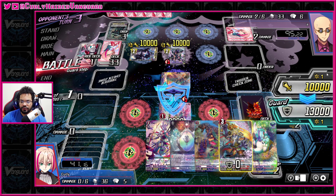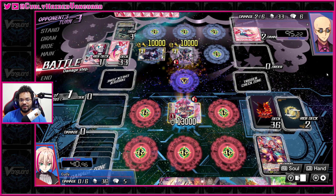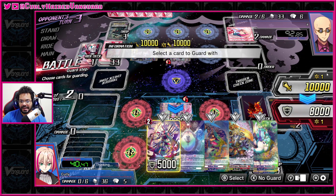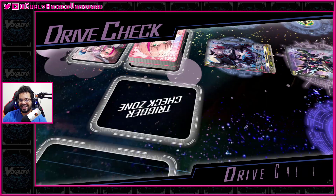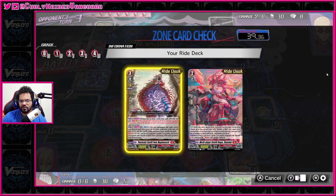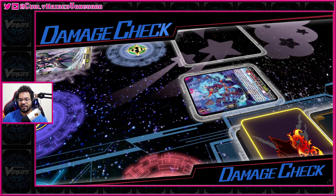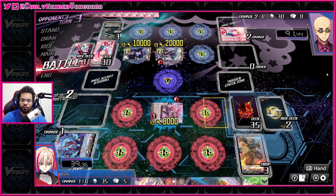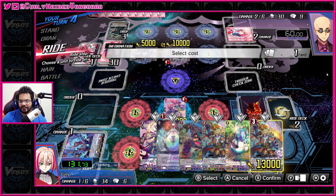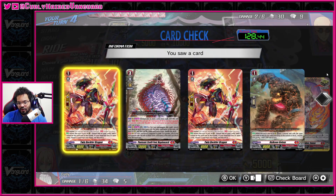It's a bit tricky. Let's go ahead and throw this out and take the vanguard because they have the twin drive. Then it has another skill that says counterblast one, choose two units on board and put them into soul. Then from your deck you can actually call out any two cards with the same card name as your vanguard.